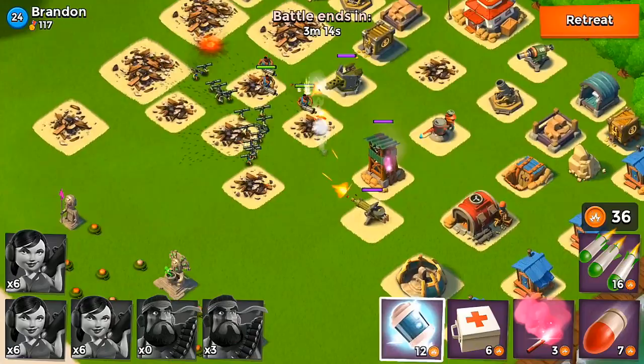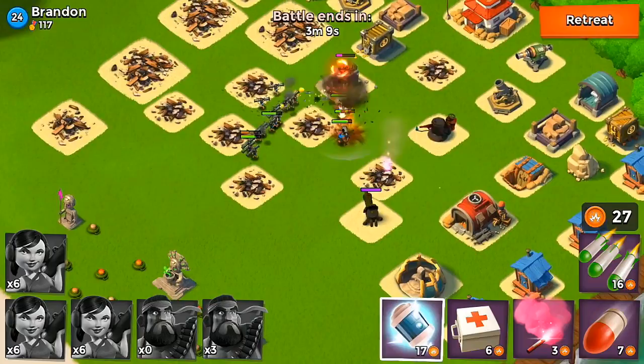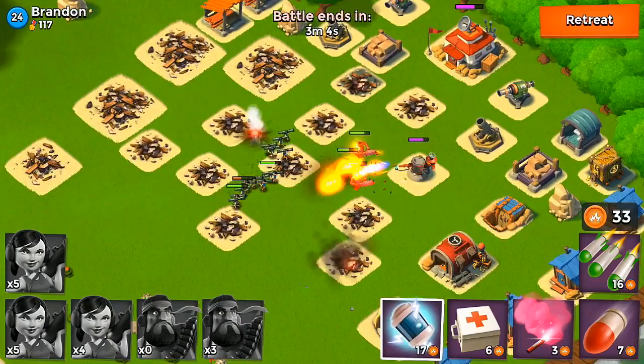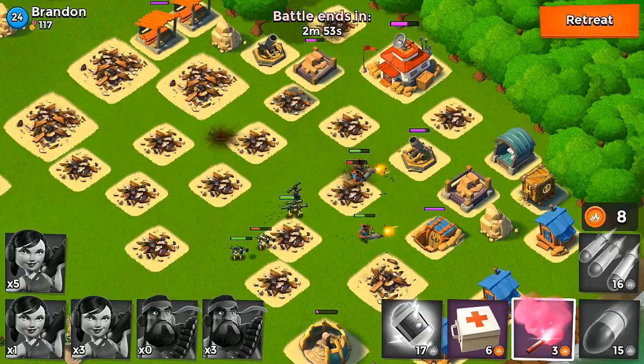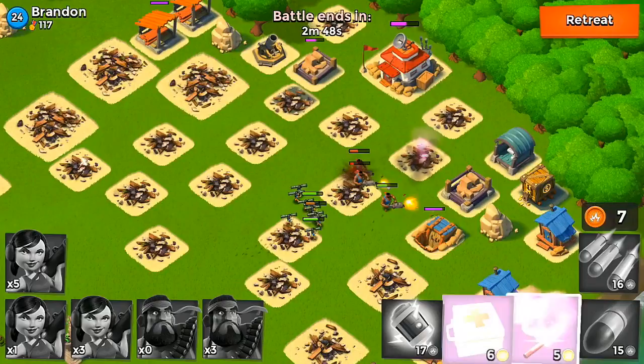This is definitely a slower raid — this isn't one where I'm just rushing the HQ or else I'd be destroyed quickly. I'm just trying to move from defense to defense. If this guy had a better upgraded base it probably wouldn't be possible. I saved up a little bit of energy and was actually able to take care of the cannon on the far right and the cannon in the very back — we only have two mortars left now.